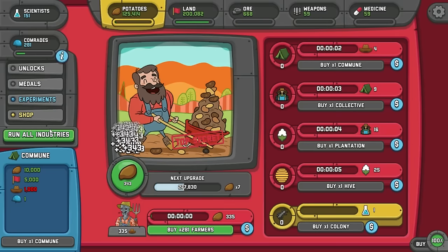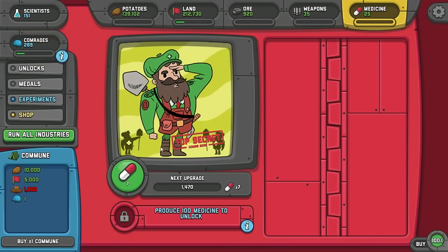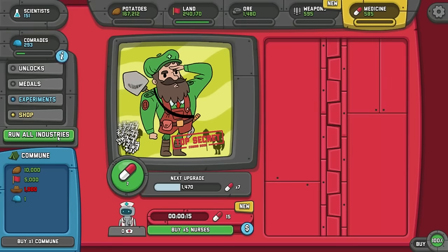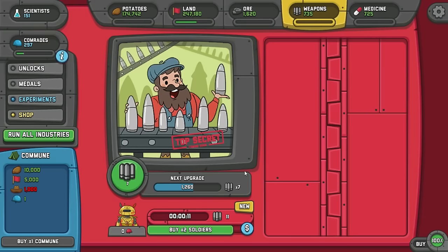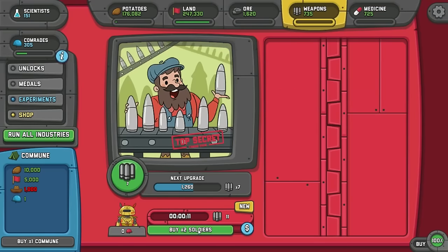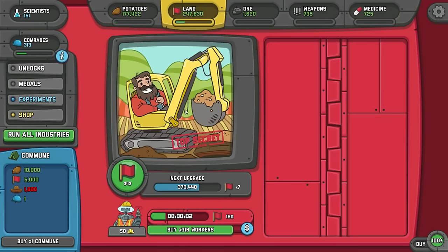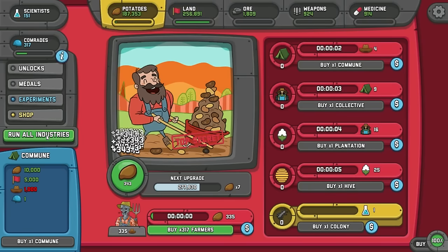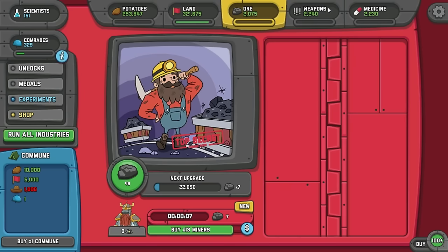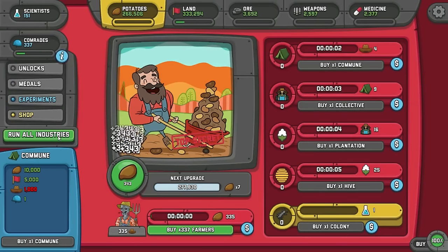I can go with this and click this a bunch of times, go into all these and buy whatever upgrades I can get. It'll say new on top when you can get the workers unlocked. Workers is kind of weird because those are called workers, but you get the idea. So we just run all industries and you can actually get the capsules this way - that's really what I'm trying to do. We should have a total of nine more capsules to get and we can progress the game really fast if we can get some of them.